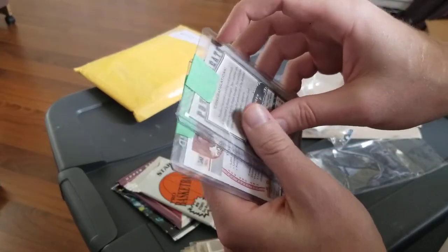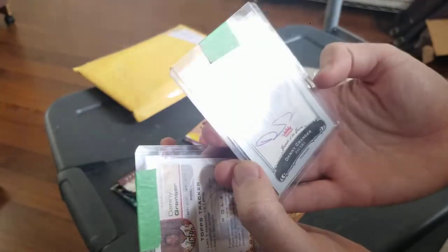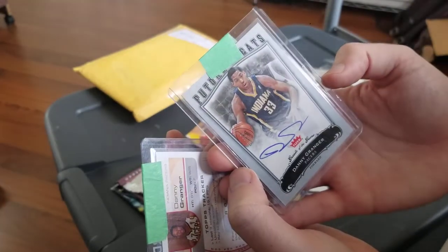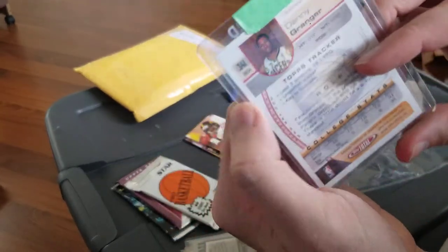And here are the two that I actually traded for. Greats of the Game — Eric was really big into that set. Greats of the Game Future Greats Danny Granger, on-card auto numbered to 99. Awesome, thank you so much. And then here's the big one.